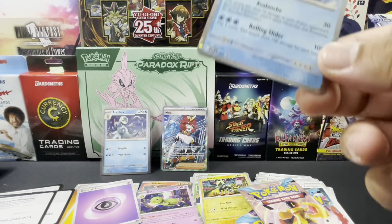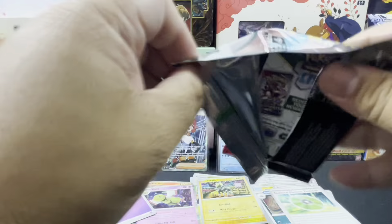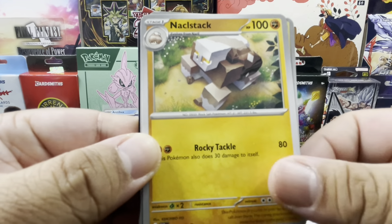Let's go ahead and get to the second box. Here's the code card, and this is the promo for Cetitan — very cool! Alright, pack one, let's go!